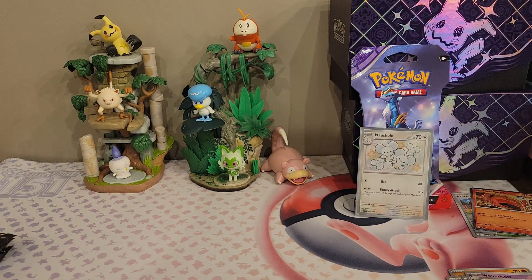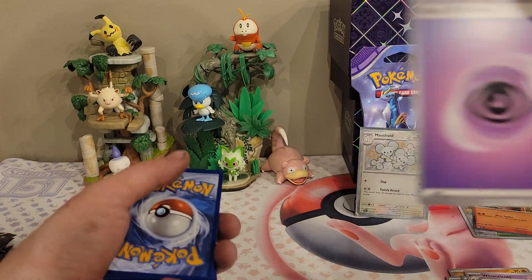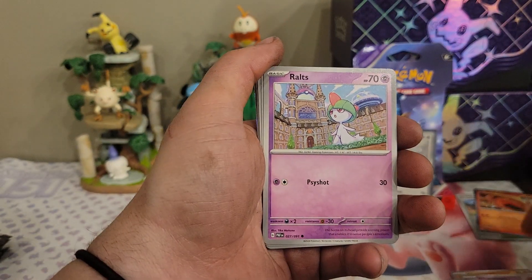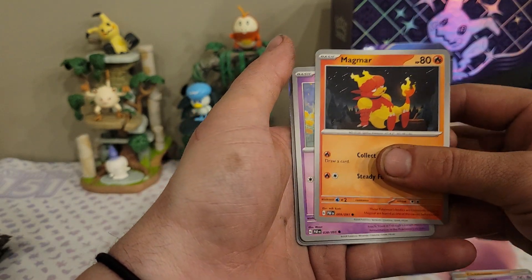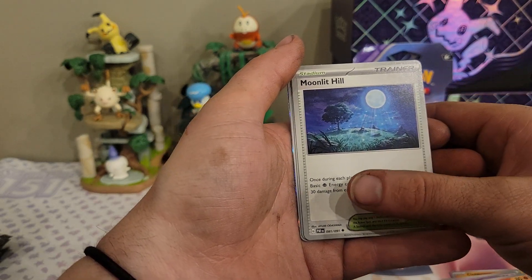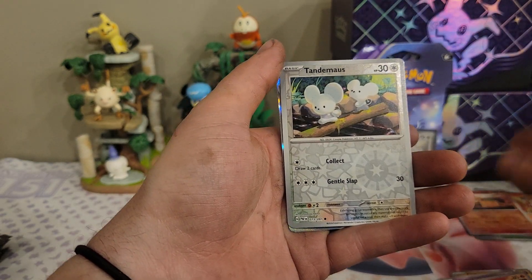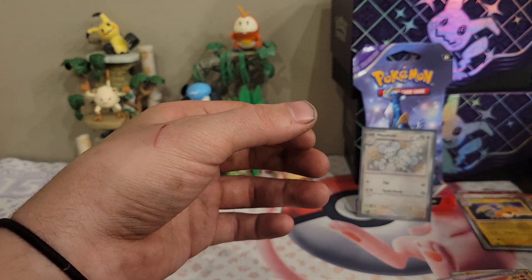On to our shiny Dodonzo pack. We have a Maschiff, a Ralts, a Magmar — I like that artwork — a Fido, a Nest Ball, a Swoobat, a Moonlit Hill — looks very romantic — a reverse Pneumal, a reverse Tandem Mouse, and a Raichu regular rare.